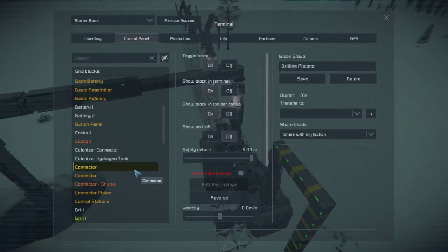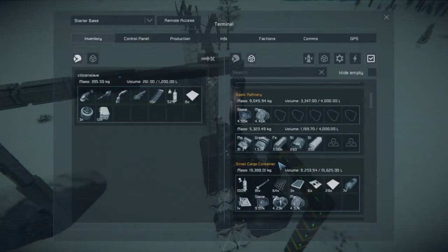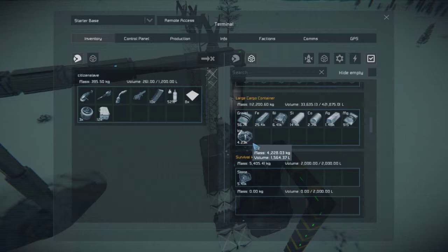You can see our cockpit is full of ice, our basic refinery is full of a bunch of stuff, our small cargo container even is full of a bunch of stuff including some extra ice. Our large cargo container has a ton of ingots in it, and I'm going to move this down into the large cargo container because that's where it really needs to be, as well as everything out of the survival kit because I want to get the stone out of there first.